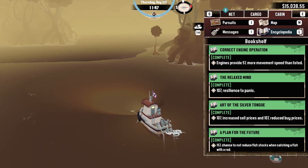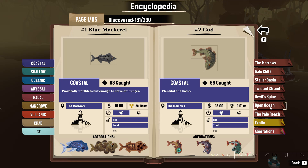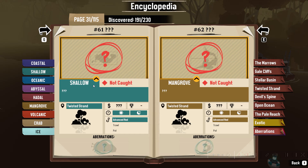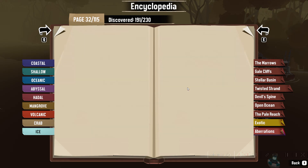We're counting one fish currently, so you can cross that one off the list. First, we need to go to Twisted Strand and look how many fish we need. The Advanced Rod, Shallow, Mangrove, Mangrove, Mangrove.